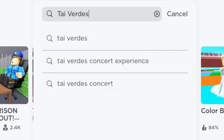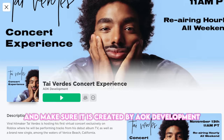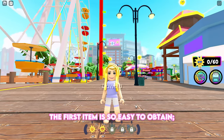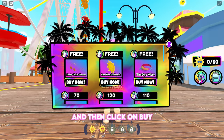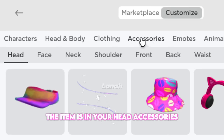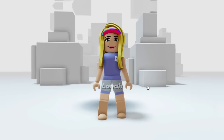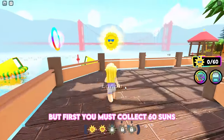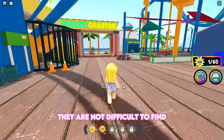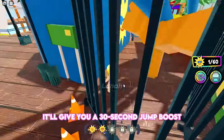Search for this experience. Join Tiverti Concert Experience and make sure it is created by AOK Development. In this experience, we will obtain three free items. The first item is so easy to obtain — simply click on the shopping cart icon and then click buy. The item is in your head accessories. The visor is so good. Now we'll obtain a shirt and pants, but first you must collect 60 suns, which are scattered all over the map, so look everywhere. They are not difficult to find and the map is not too big, but you'll need to jump higher. Find a lemonade stand and have a drink — it'll give you a 30 second jump boost.